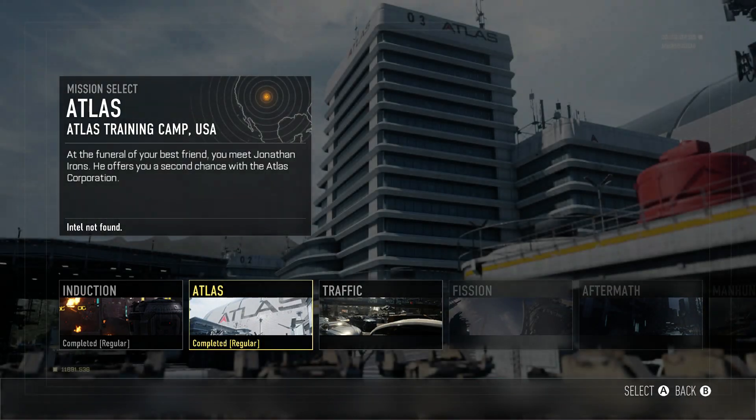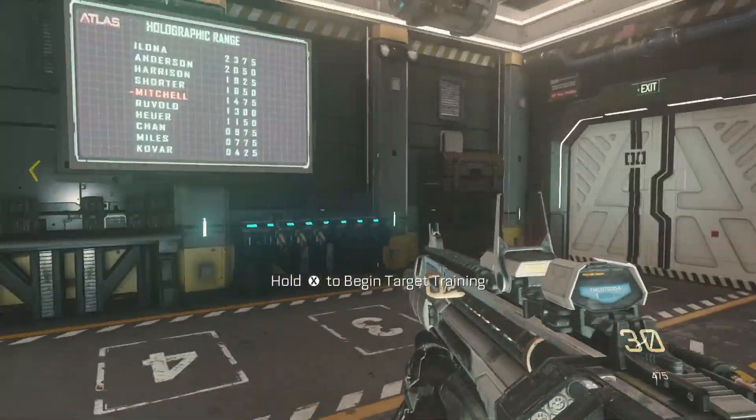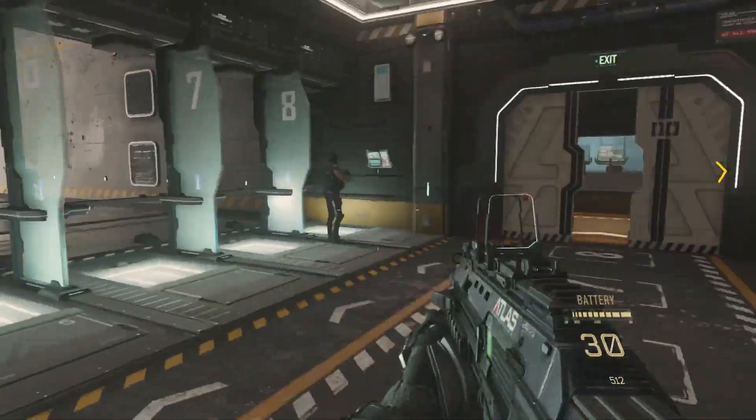This takes place on the second level of the campaign story, on a mission called Atlas, where about 8 minutes into the mission you will find yourself at the testing grounds for Atlas Security Forces. What makes this firing range different from the ones in previous Call of Duty games is that you can actually choose the weapon you complete the course with to get the achievement.